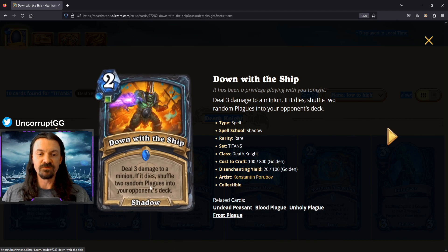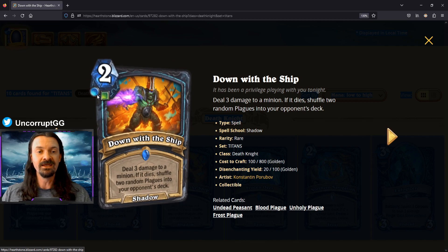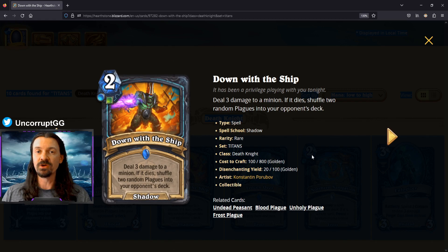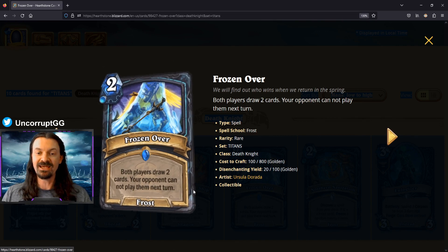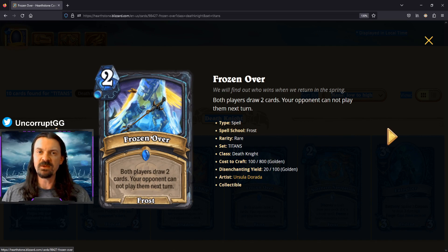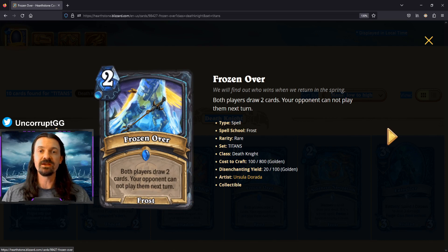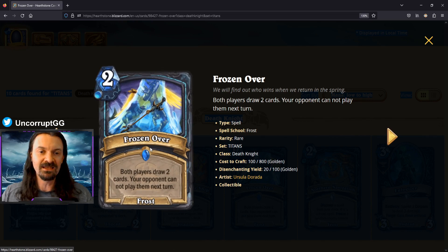As a standalone card, Distressed Cavaldir is likely not very good — maybe it could sneak into an unholy aggro deck, but it's only going to see play as part of an entire plague package. Down With the Ship is a two mana spell: deal three damage to a minion, and if it dies, shuffle two random plagues into your opponent's deck. As a standalone it doesn't see play, especially with the one frost, one unholy rune requirements, but it's likely a key plague package component.